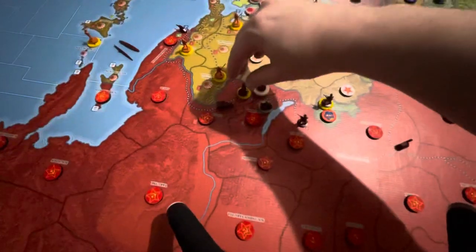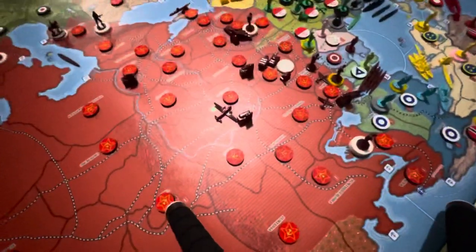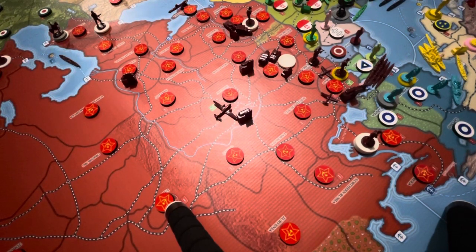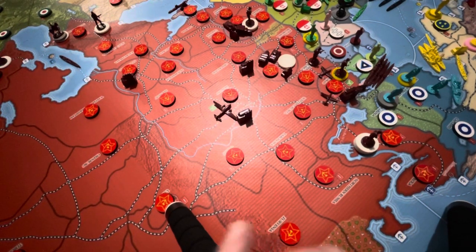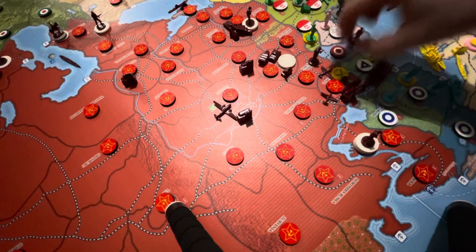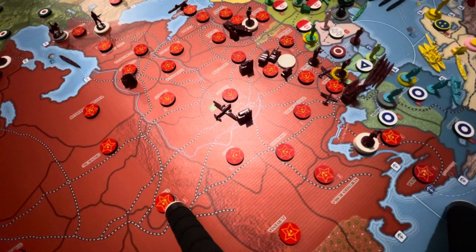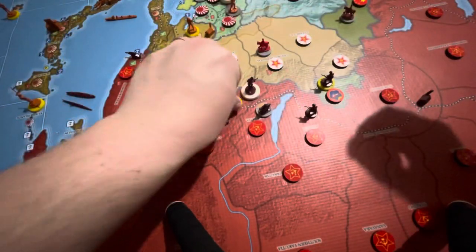Nothing changed over here except this militia will become an infantry — I'll change that after I do the place units. None of this fleet is moving out. We're doing good for right now. So for place units, this tactical bomber is also going to go into Leningrad. And this militia is going to be upgraded to an infantry. Got that done.